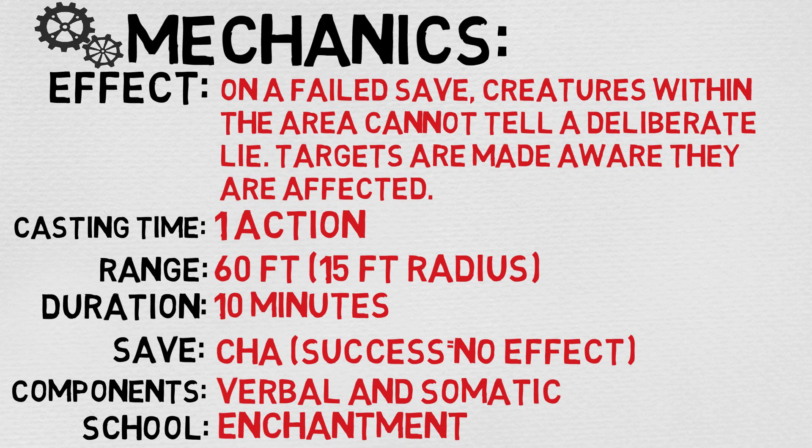The saving throw is Charisma, and on a success there is no effect, which makes sense. The components are verbal and somatic, and the school is Enchantment, which also makes a lot of sense. Now let's take a look at the full description and break this spell down a little bit further.